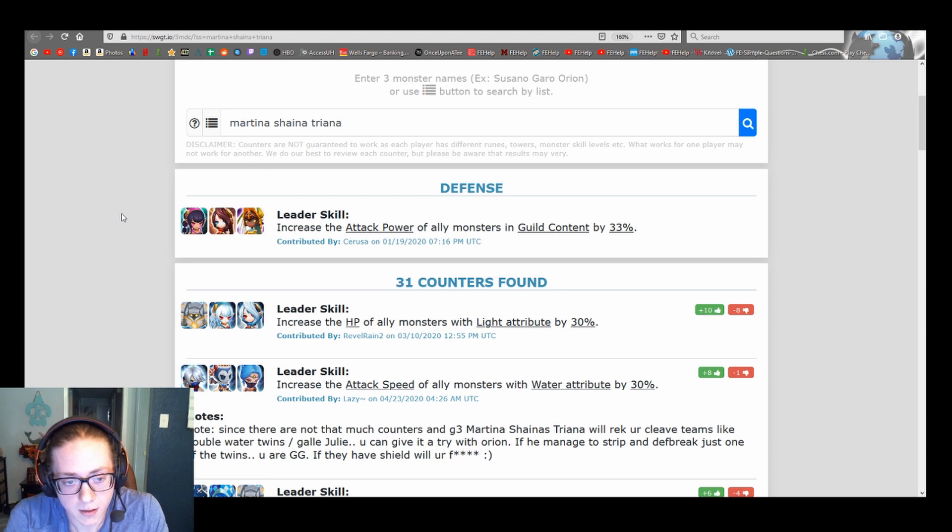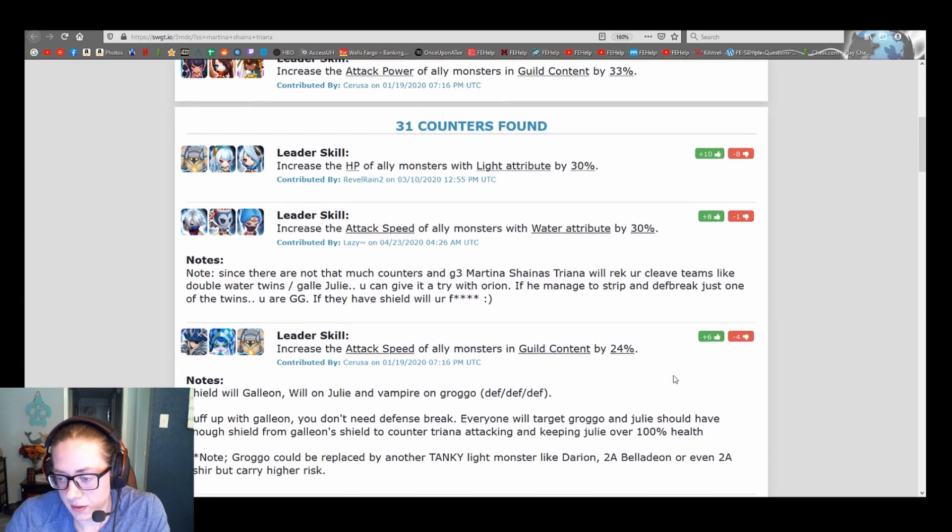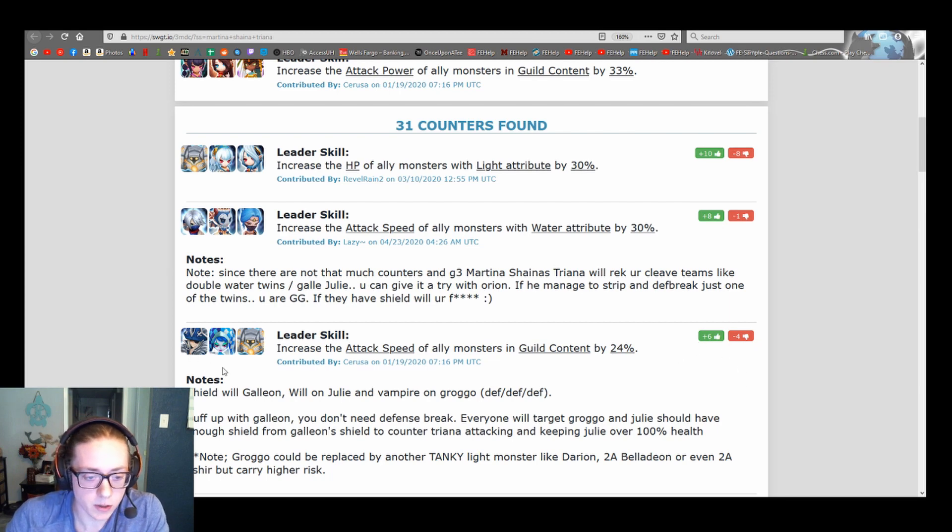Martina, Shana, Triana — that one does benefit from will runes. This comp is stupidly good and can be built in various ways, which is partly why it's particularly good: you don't really know what you're going into. It could be a very fast Shana doing glass-cannon damage, or — more likely — slow on will and super tanky. That way a comp like Galleon, Julie, light tank (Grago or Darian) has a whole lot of trouble. You can see the upvotes and downvotes are close.